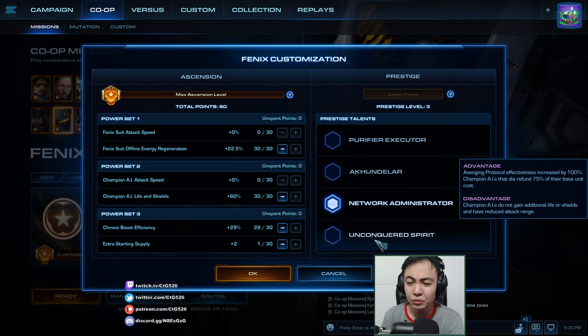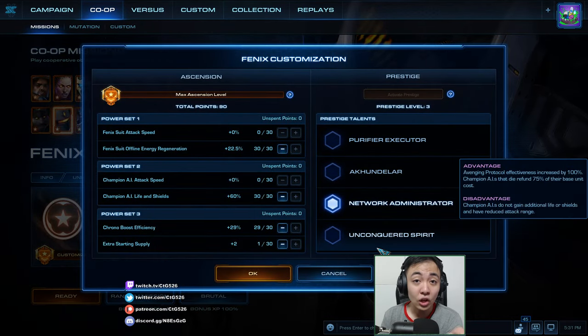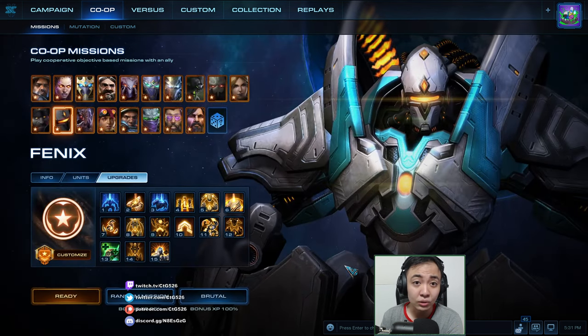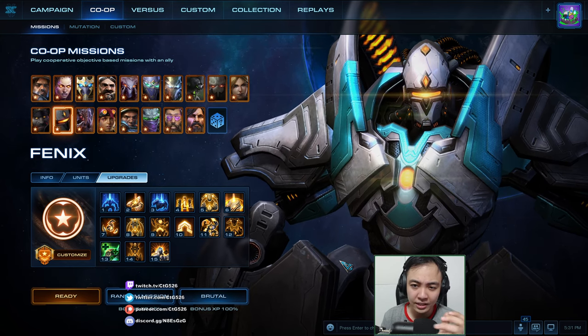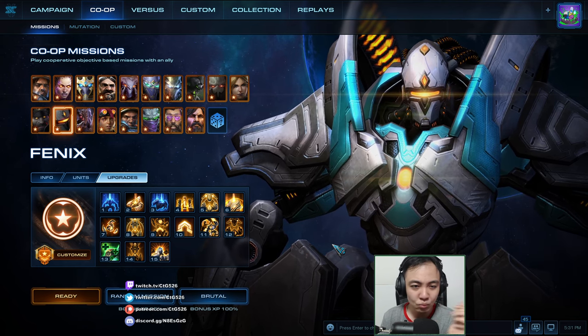Unconquered Spirit — don't really use this as much. But again, it is about Avenging Protocol, which only unlocks at level 11. If you like Unconquered Spirit, do not use it prior to level 11 unless you like suffering. But once you have level 2 or 3, you can really start spamming Aquandellar on Lock and Load. Look for the video — Aquandellar, Lock and Load, just fly around the map. Beat it in like 11 minutes with a good ally.